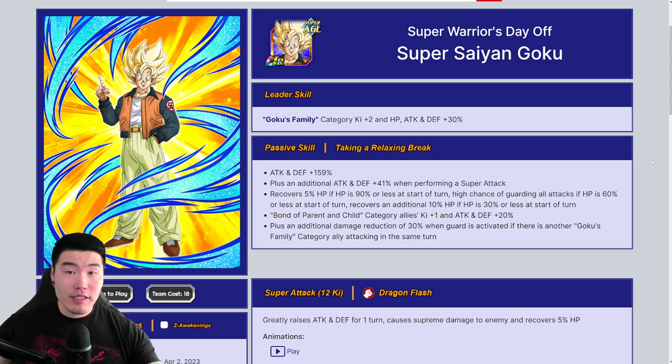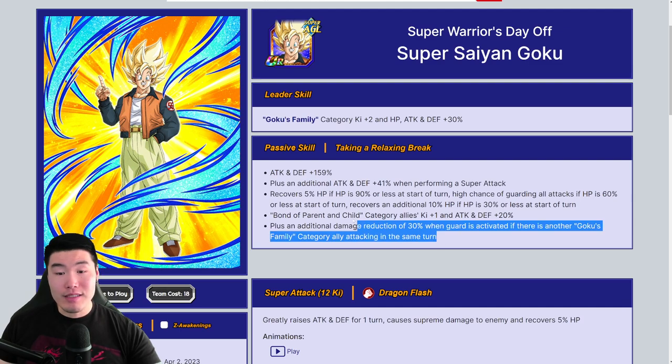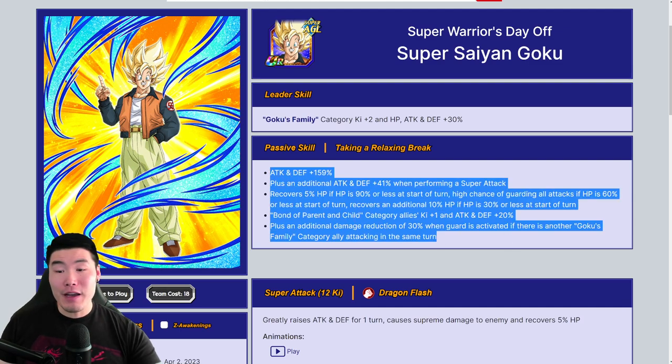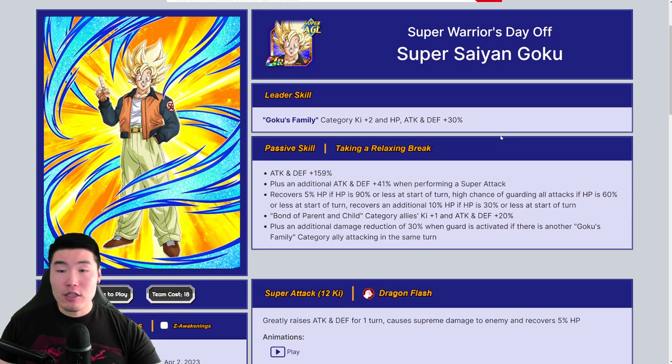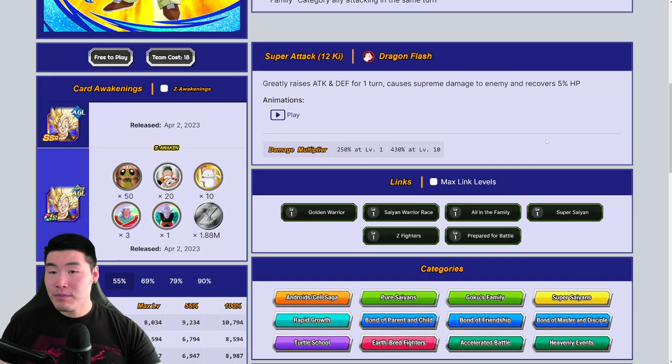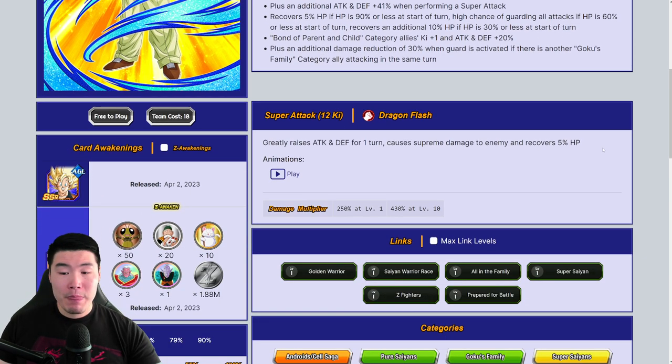As you might be able to tell, this is a non-Dokkan Awakened Goku — he doesn't have a TUR yet. He will get that TUR next year along with an Extreme Z Awakening, but for now he's just an SSR Goku. His passive is actually pretty good, and once he gets that awakening and Extreme Z Awakening he's going to be very good. With power creep by then he'll just be average, but he's a good free-to-play unit — usable in open events and stuff like that.